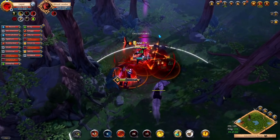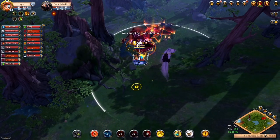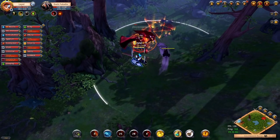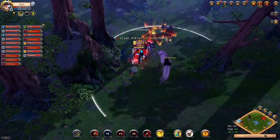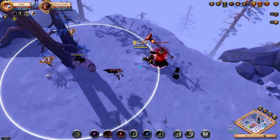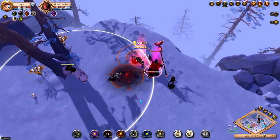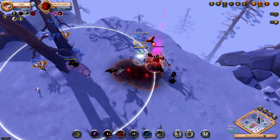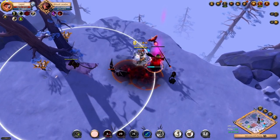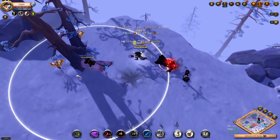I spent two days in the Black Zone to figure out what build works best for me in this activity, and today I'm going to share the build with you along with a few tips on how to use it. This build has a lot of single target damage, sustainability, and survivability — basically everything you need for this content. With this build, none of the evolved mobs in the open world should be a problem to kill, and you also have a good chance of escaping if you need to.